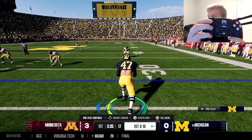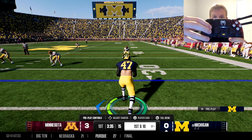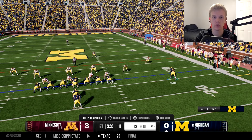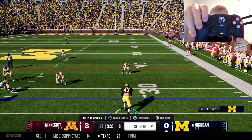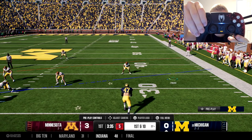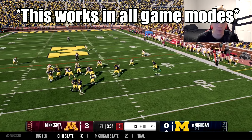All you have to do — you see your controller right here? It's either up on the D-pad or down on the D-pad. So there's three different options: up gets you back to the normal one — this is as high as you can go — down gets you to this one, and down once more gets you to this one.